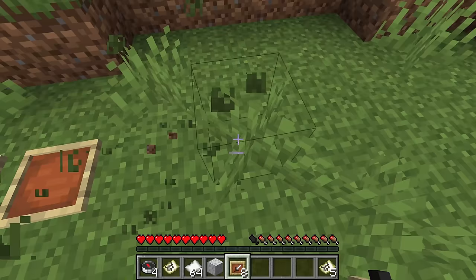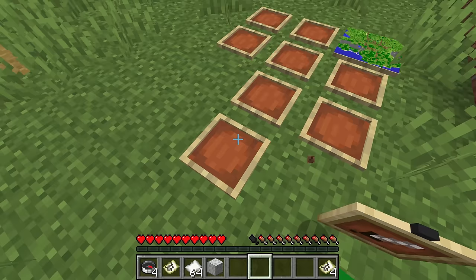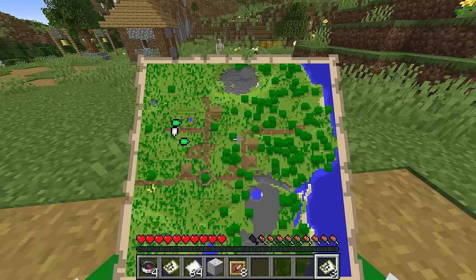Just as maps will mark where a player is if they're holding the same map, maps will also mark out where other maps of the same type are placed. For instance, if we have a map placed down right here, you'll notice on the map there is a green little arrow pointing this way. If you place a copy of that original map on an item frame elsewhere, a green marker will appear there as well.